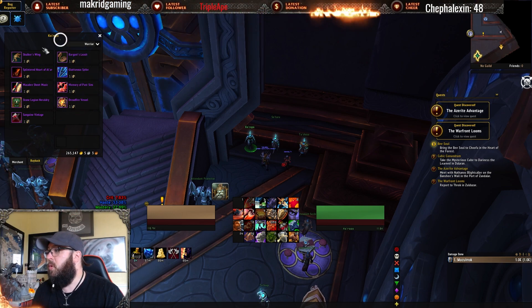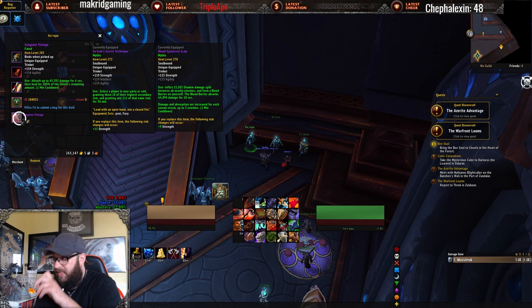The Gluttonous Spike and the Memory of Past Sins are offensive-based — not terrible, not great, there are better offensive trinkets for you. A trap pick, I think, is the Sanguine Vintage. I've seen some people talking about this one.